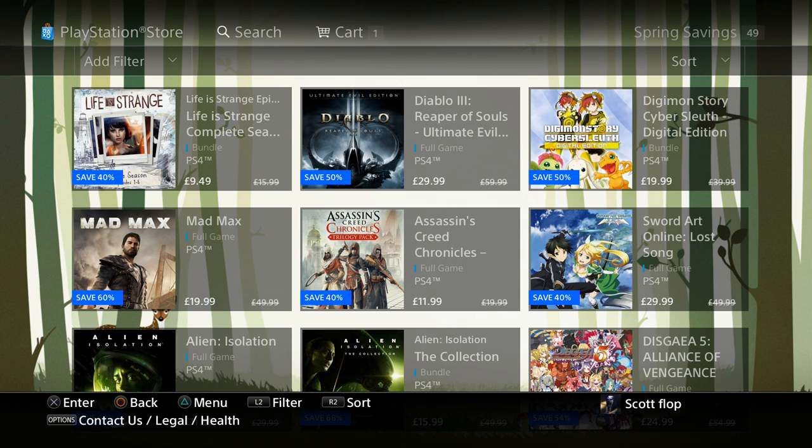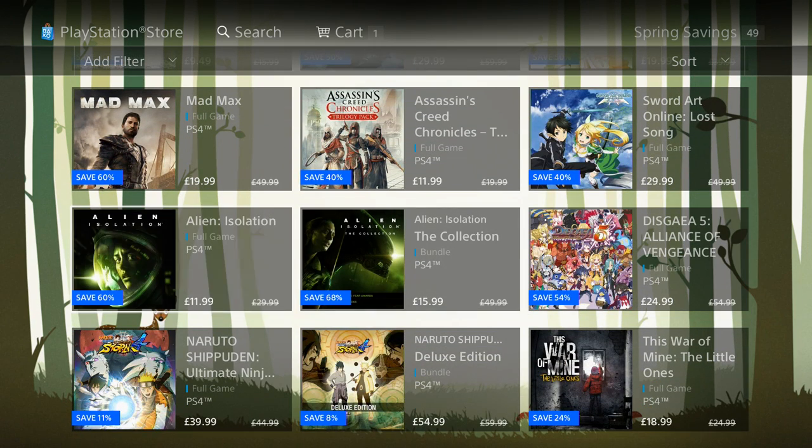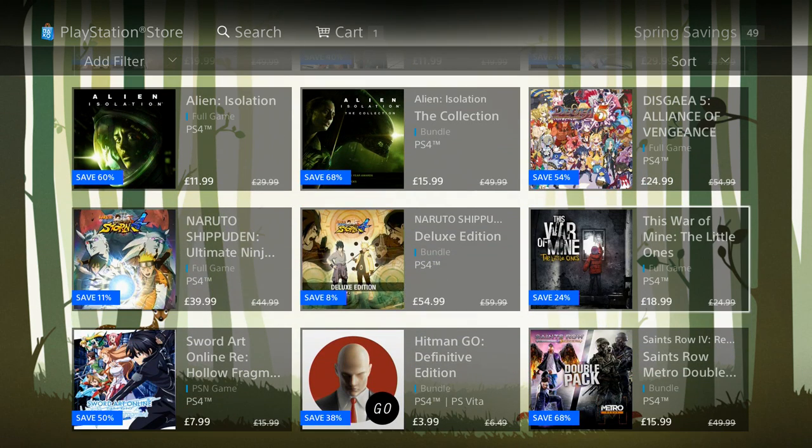I started playing through the China chapter; this is on my backlog of games. I'm definitely gonna be playing through it — fingers crossed we get a platinum or two out of it. Sword Art Online: Lost Song is $29.99. Alien Isolation is $11.99, we get the collection for $15.99, and another title for $24.99. We've got 49 sales — holy smokes.